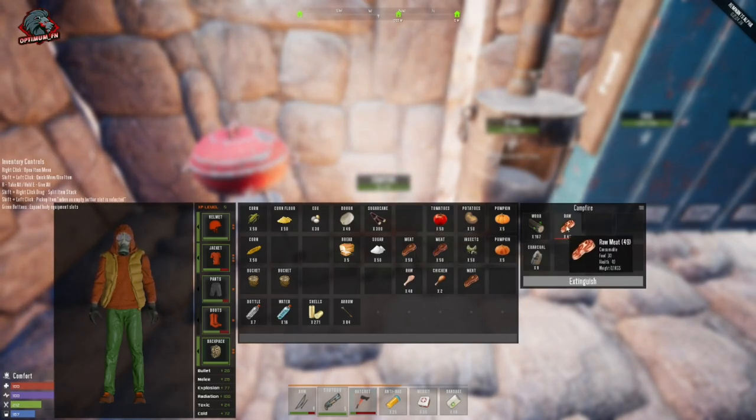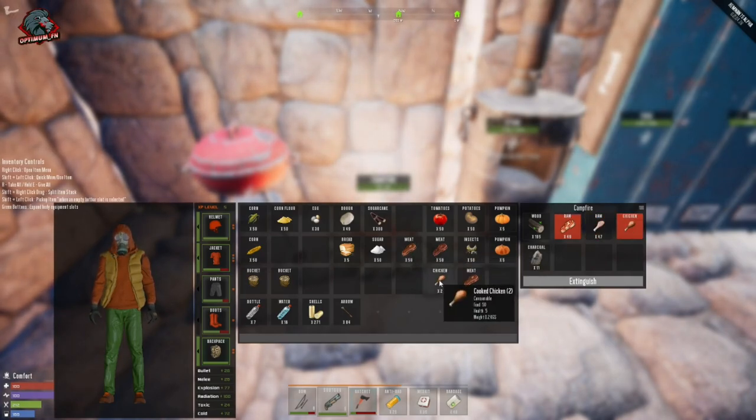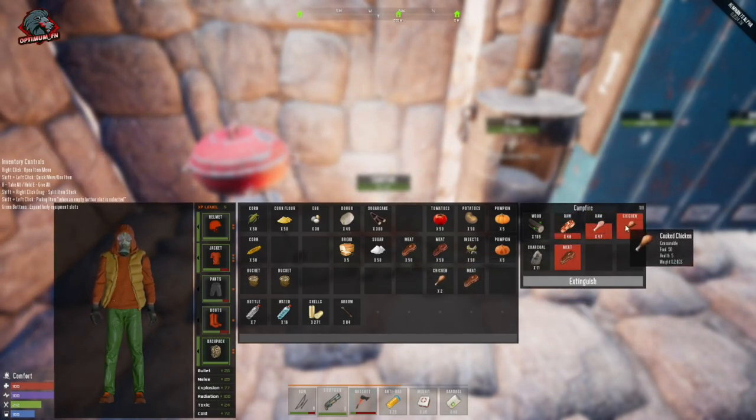Once you start cooking these items, you're going to get an indicator showing how long it's going to take to cook. Raw meat will give you cooked meat, and raw chicken will give you cooked chicken. If you leave these in long enough, they will burn.